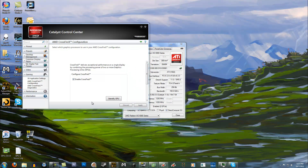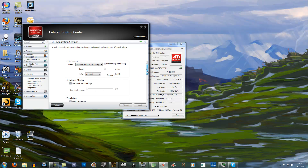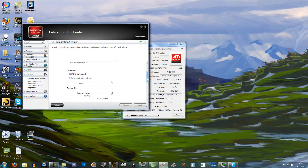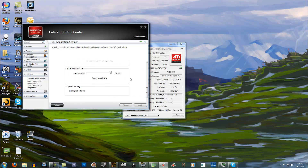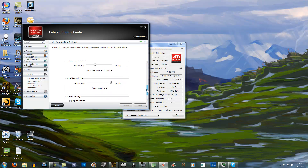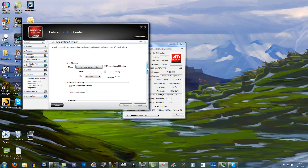Blue shells were ejecting, my character became invisible, and I had a lot of problems — things were getting really annoying. So that's what crossfire was doing. I was using these settings inside the 3D applications settings. I had super sampling on. I was thinking that since one card couldn't handle super sampling, two cards should handle it — but it actually backfired and things got really crazy in the game.